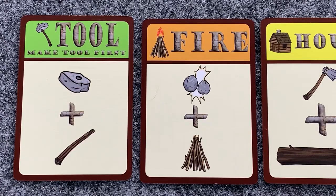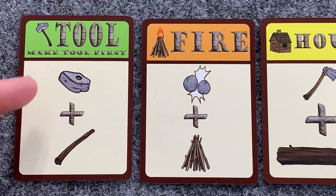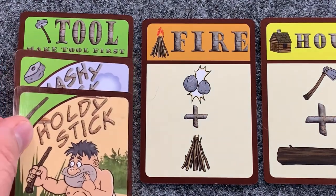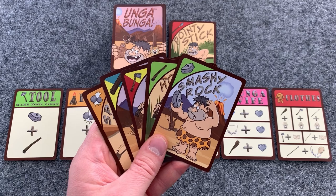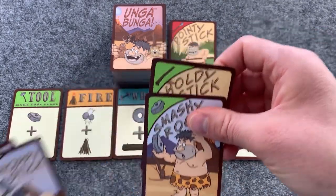At the start of a game, a player's first objective is to make a tool. Nothing else can be made unless a tool is made first. Once a tool has been made, players are free to make anything else in any order. In order for a player to complete an item, they must have both cards in their hand before they are able to play them.